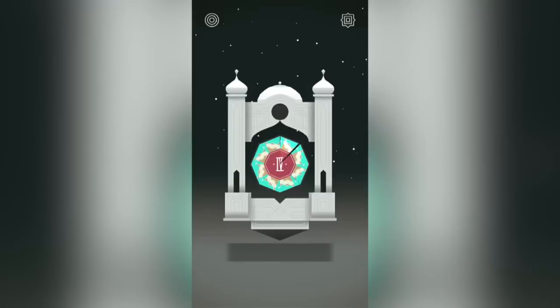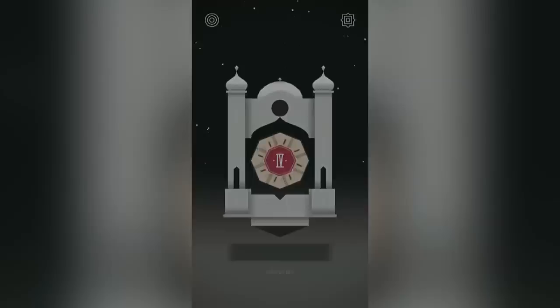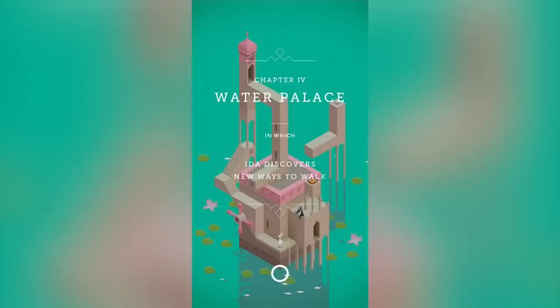Look at that — we've delivered the cube here. Chapter 4. We have a cube here — this is not really a cube though, we delivered something. It's a square, then it's a cube — this is a hypercube. And what are we going to do? Find it in level 4. I love this. It's a magical adventure full of wonder and mystery. Chapter 4: Water Palace — in which Ida discovers new ways to walk.